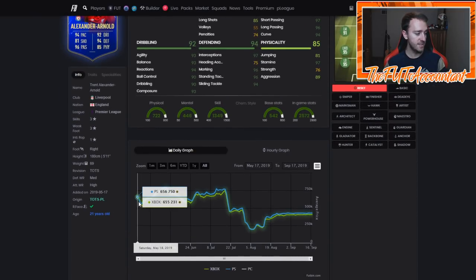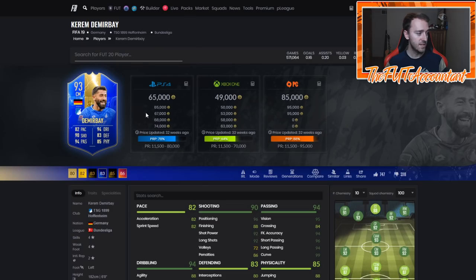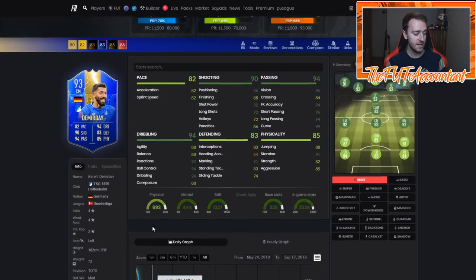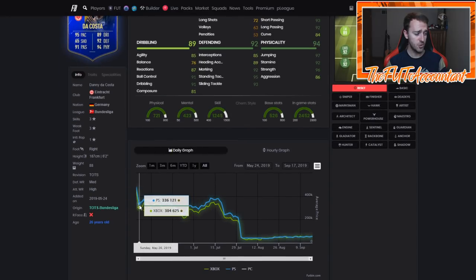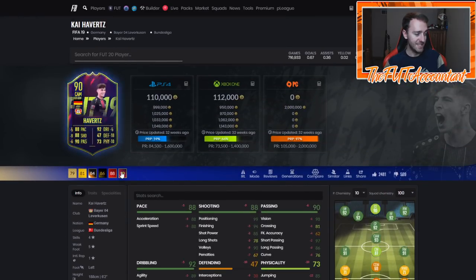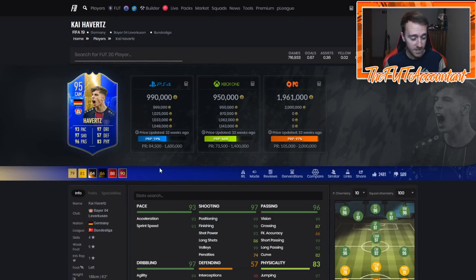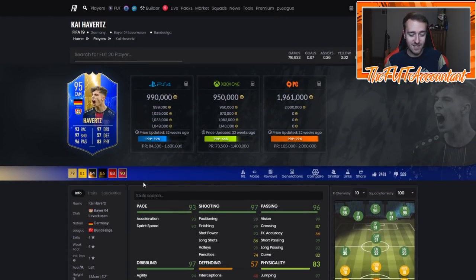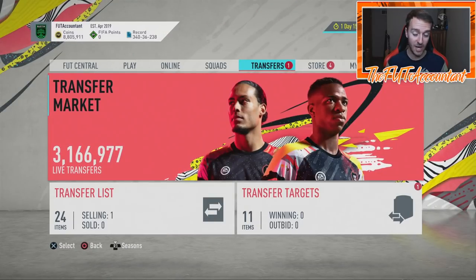Trent Alexander-Arnold — look at this dip. He hits his lowest on Monday and Tuesday at 560K and two weeks later is 700,000 coins. Demir Bay, a center mid from the Bundesliga — not the most hyped card, but a juiced statistical beast. 230K instantly booms up to almost 300,000 coins. Danny DaCosta at 330,000 coins goes up to almost 380K — a nice weekend rise. And for top tier cards like Havertz with four-star skills, five-star weak foot, and crazy stats, 2.2 million coins all the way up to 2.6 million two days later.